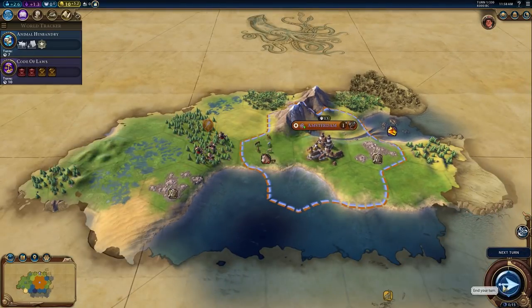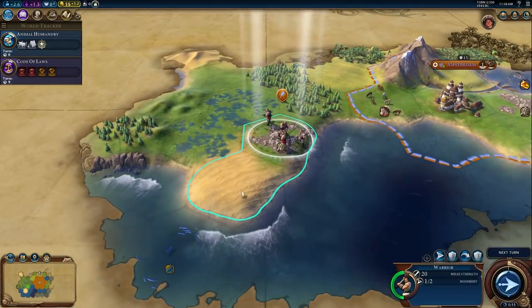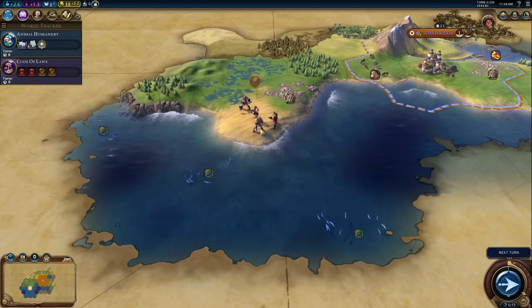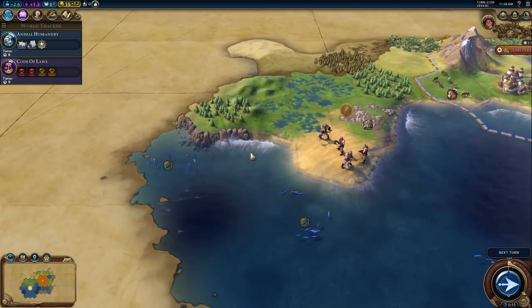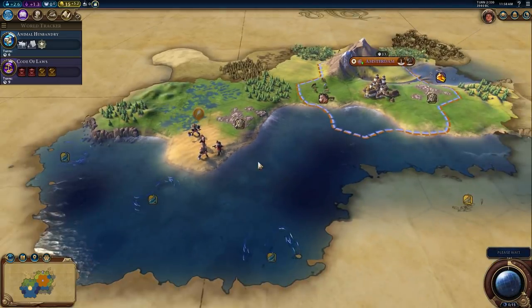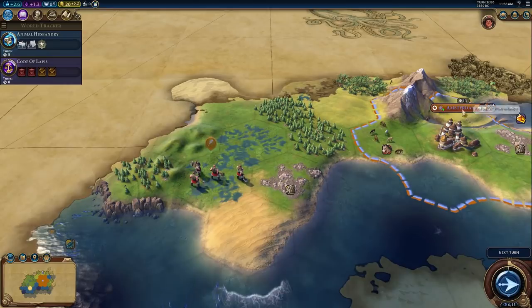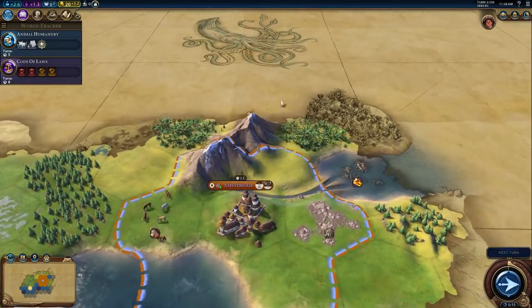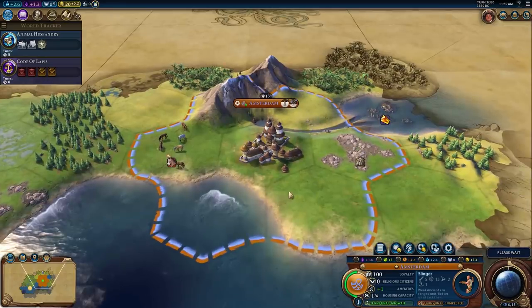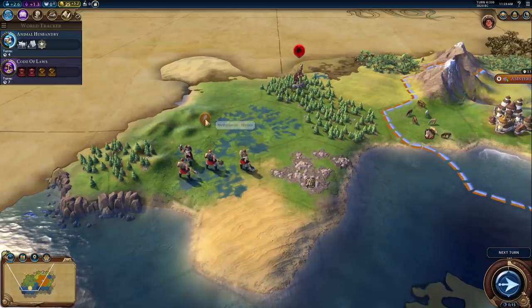Moving the warrior out, we find some desert tiles — could this be another Petra run? Probably not. There's a lot of fish over here, and I think we'll put a city on this desert tile. It becomes a great spot for a harbor, adjacent to sea resources, and lots of baseline gold. It's turn four and there's already a barbarian — it almost certainly spawned from that encampment over there.